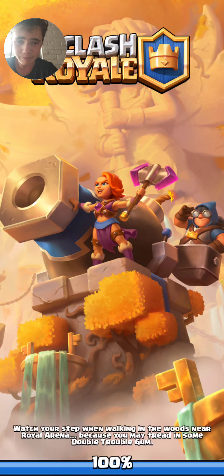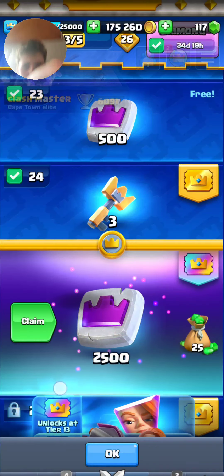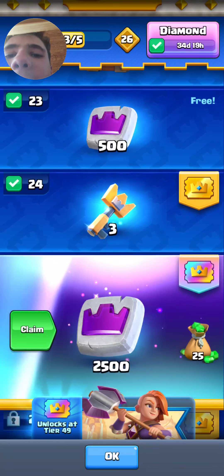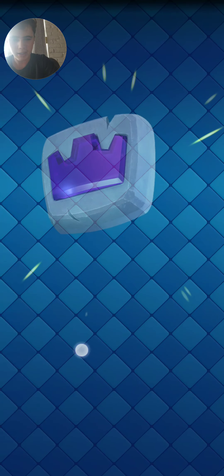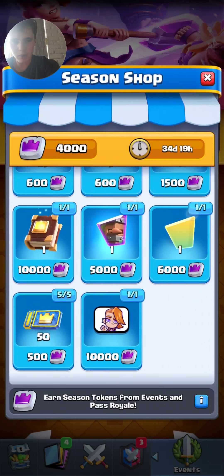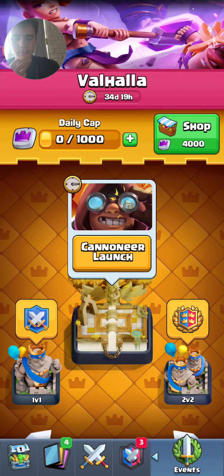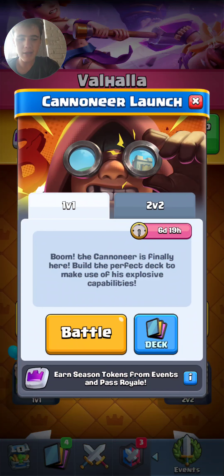Now we're gonna play the cannoneer, which is super exciting. The cannoneer seems really fun — I've never played with it before. Let's collect this and go buy some in the season shop. They offer royal recruits — that's pretty useful. I'm gonna save for the book for the Valkyrie, so I'll actually save for a book. That should be pretty fun.